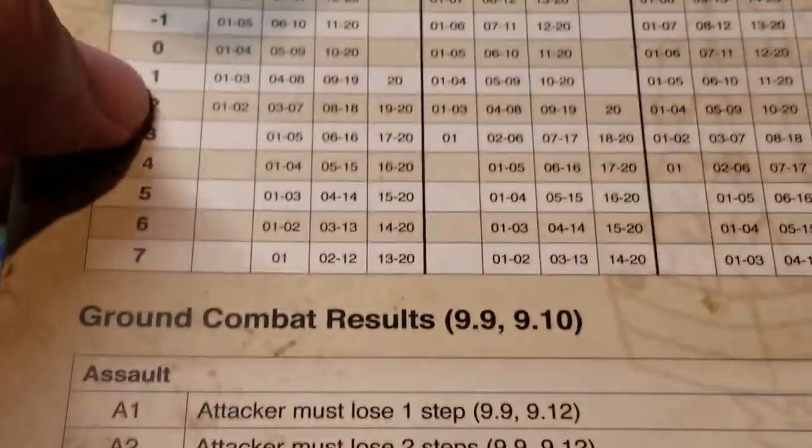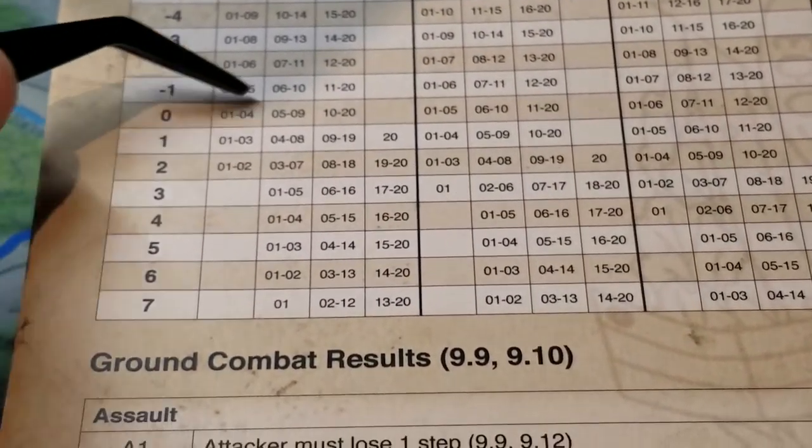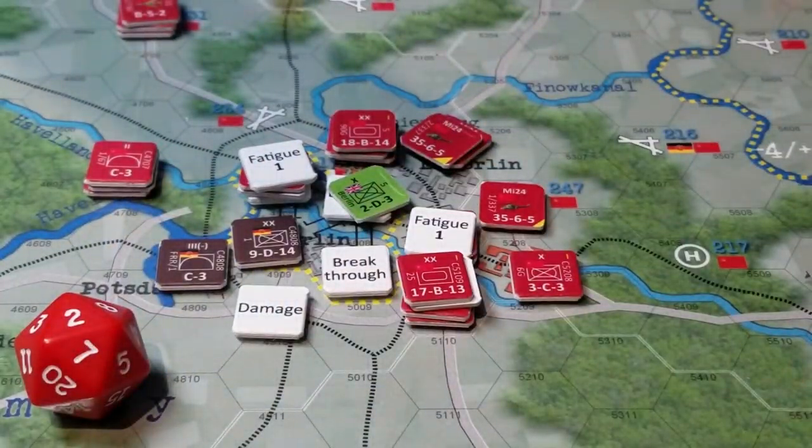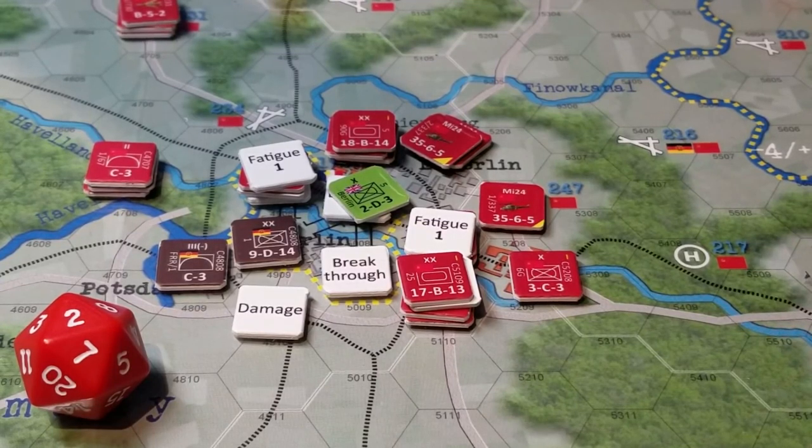Once you get the final number, you go across based on odds from 1-to-1 up to 7-to-1. When you get to 7-to-1, good things start to happen — but only if you've got a relatively good combat modifier. Even at 7-to-1, in 9 out of the possible 15 combat modifier results, you as the attacker can still incur an A1 result, which is not good.